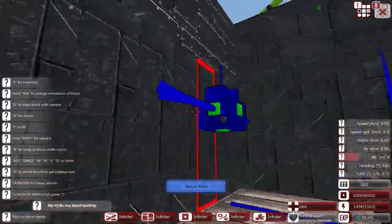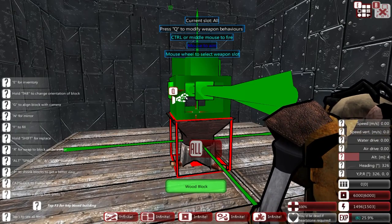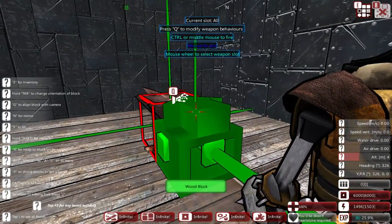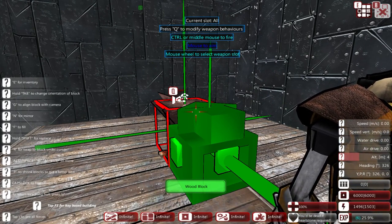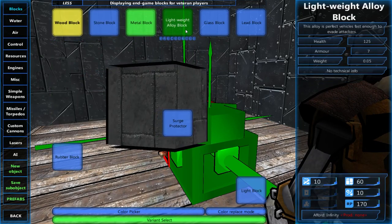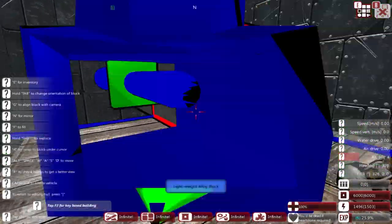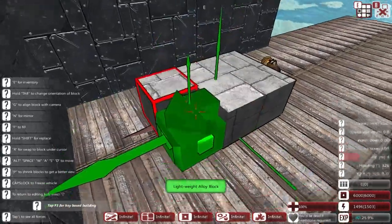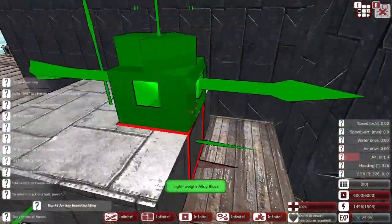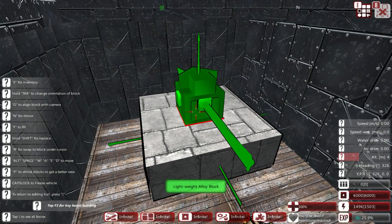As you can see - you should be able to read a little bit easier now - if you look at the left side of the screen, it's a question mark, third question mark from the bottom: to return to editing hull, press the left bracket. We are editing a different object; we are no longer editing the hull. We are editing whatever is on top of this spinner block. Let's go back and we're going to put down some lightweight alloy blocks in a 3x3 configuration for reasons which you will see in a second. I'm actually going to skip ahead because you should be familiar with how cannons are set up at this point.